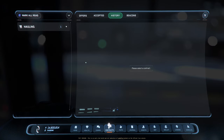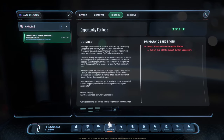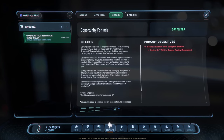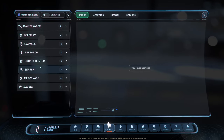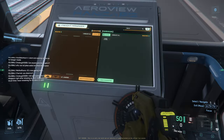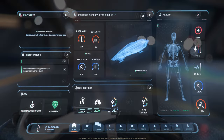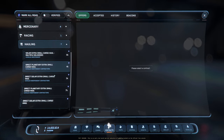I think it completed. History shows completed. They're still showing red for some reason, but it completed. One way to confirm is if I get more haul missions — let me check. They're gone. So they are gone — I did complete them.